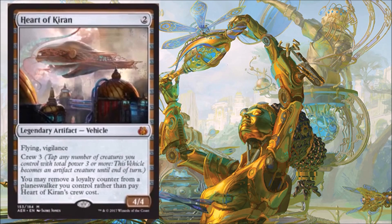So a couple things from a flavor point of view. I love the fact that it's named after Chandra's father — I think that's pretty awesome. And a planeswalker can fly it, because creatures can crew vehicles, so why not a planeswalker? I think that's an awesome kind of flavor push to this card.